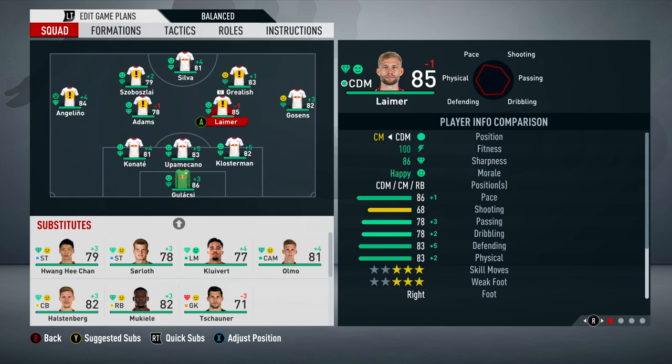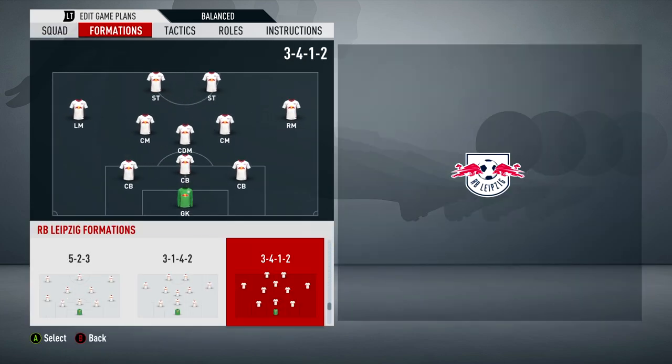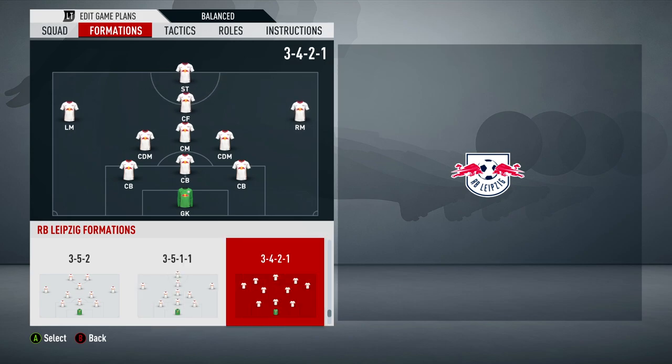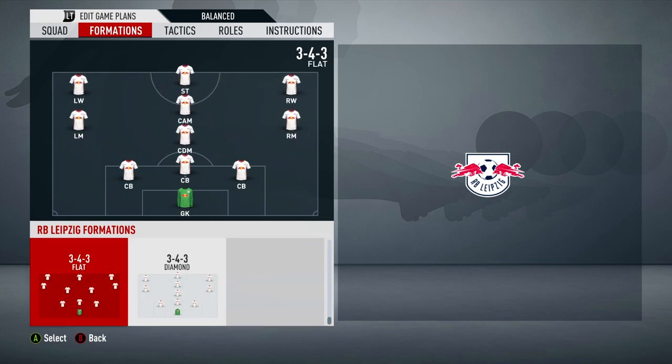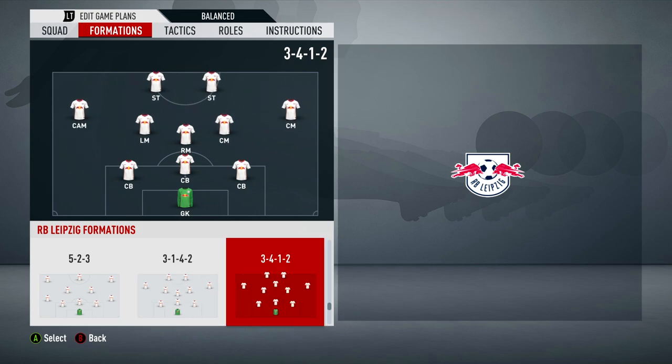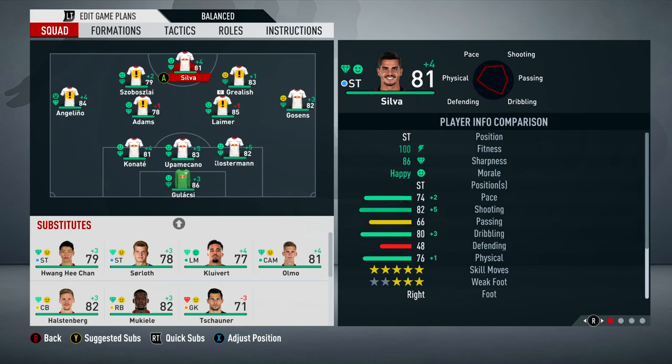It reminds me of Kimmich who can play midfield and right back. Grealish is playing behind the striker but I know what you mean about having him literally just behind the striker - it would mean changing formation. A three-four-one-two would allow that but I'd need two strikers, and then I'd have to drop Sabozlai. With three CAMs at the club - Grealish, Sabozlai, and Olmo - it's the only problem with that approach.